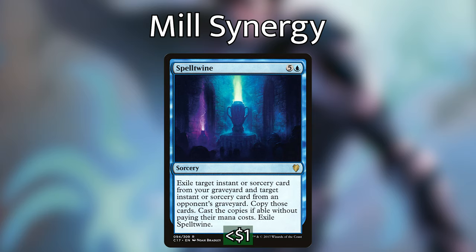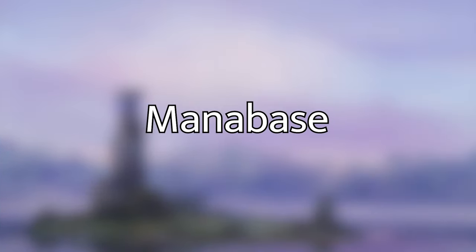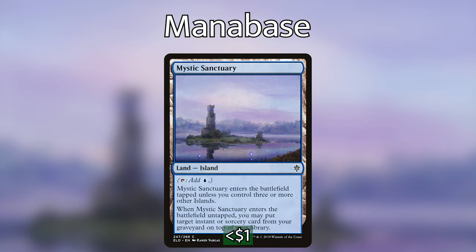Another great spell is Spelltwine — for five and a blue at instant speed, we exile an instant or sorcery from our graveyard and one from an opponent's graveyard and cast both for free. Copying Spelltwine with Primal Amulet would be awesome. For the mana base, we're playing 35 islands and one Mystic Sanctuary. When Mystic Sanctuary enters the battlefield, we can put an instant or sorcery back on top of our library, which is super important to get back Traumatize or another key spell. The mana base is super simple — we're playing Mono Blue.